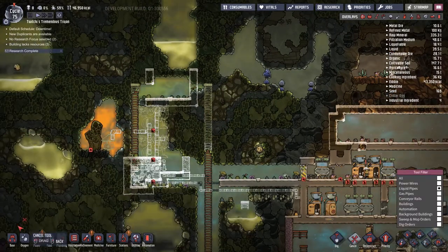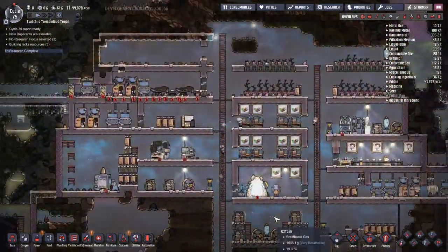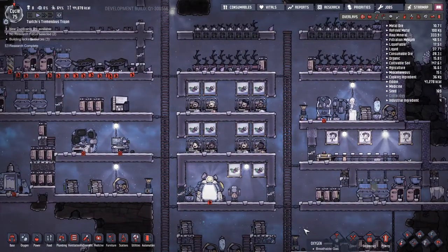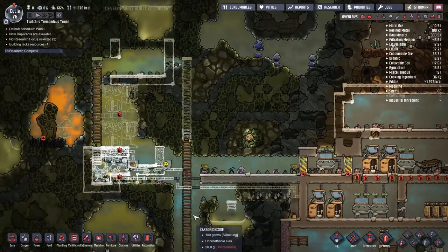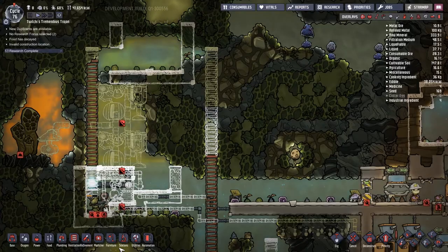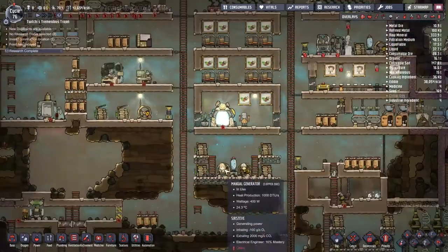With the waste disposal system in place, I decide to slam down a couple of generators and hook up all the pipes and wiring. I've found over time that two generators tends to be the best to deal with the output of a single unresearched geyser — it reaches a point of near equilibrium where it finishes off all the gas just before the next eruption, at least that was the case in the last update. We'll have to check those numbers again.